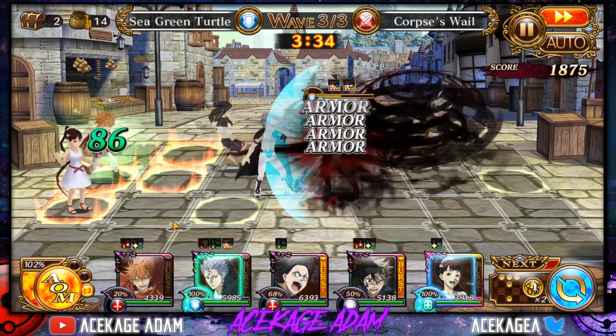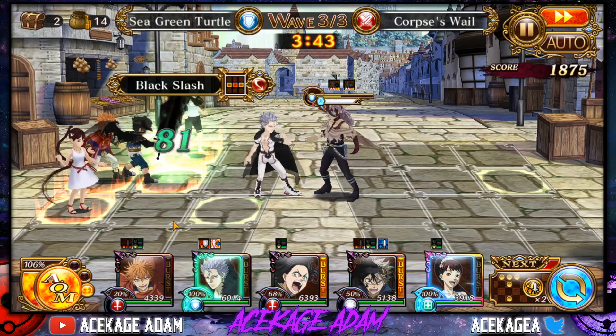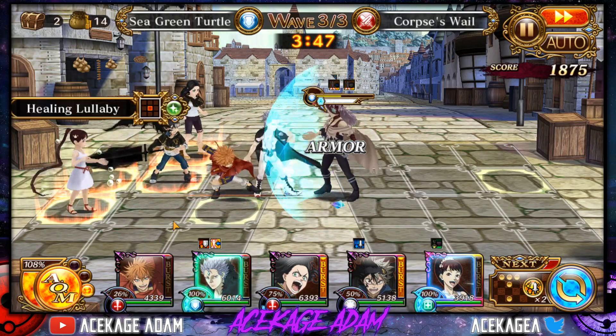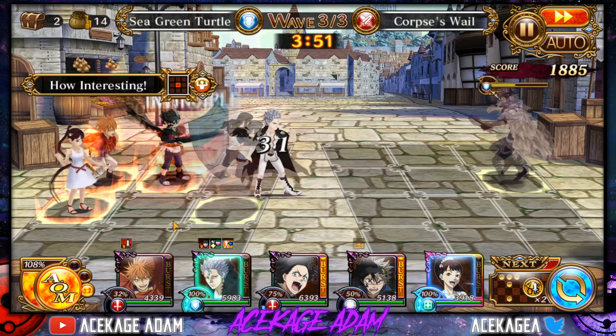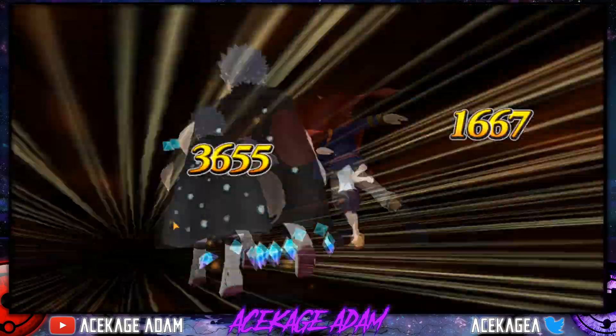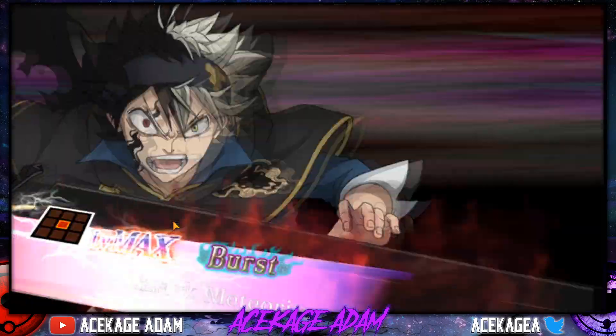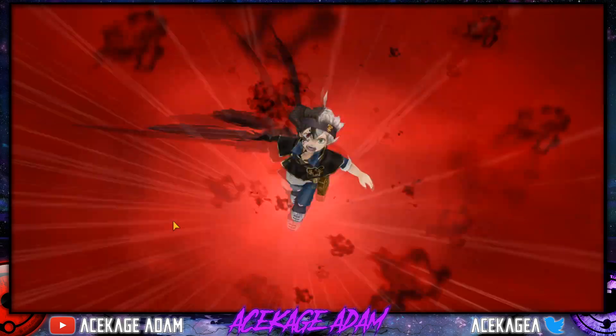We're just going to go ahead and wait, keep stalling. Black Hurricane. Now if you're trying to speedrun, I'd probably bring Mirio instead of Black Osta for sure. The second he loses the shield, we're going to go ahead and AOM right now. Since Mars and Kahano have theirs, everyone else is going to be getting way more AOM. Black Osta got his, so we're just going to wrap it up.